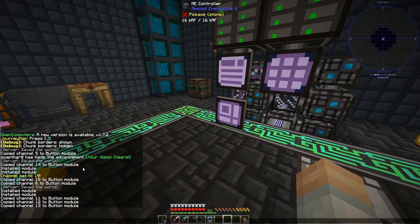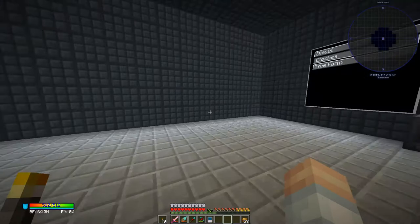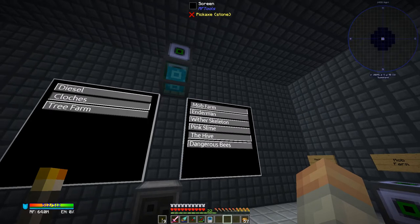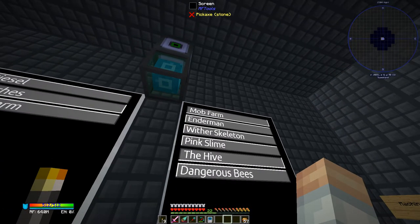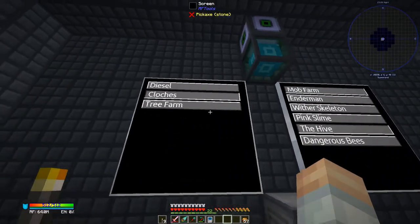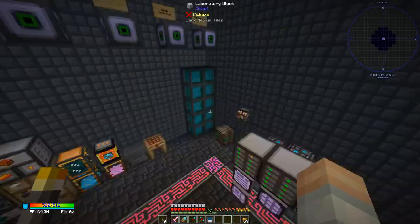I've been pretty busy since we were last together — oh, I got an achievement! I think I've got this thing figured out. I've gotten all of the screen modules in for the mob farm. The button has to be pressed in for the mob farm to be off, but the hive I've got turned on and the cloches I have turned on as well. Let's start with an overall world tour here.